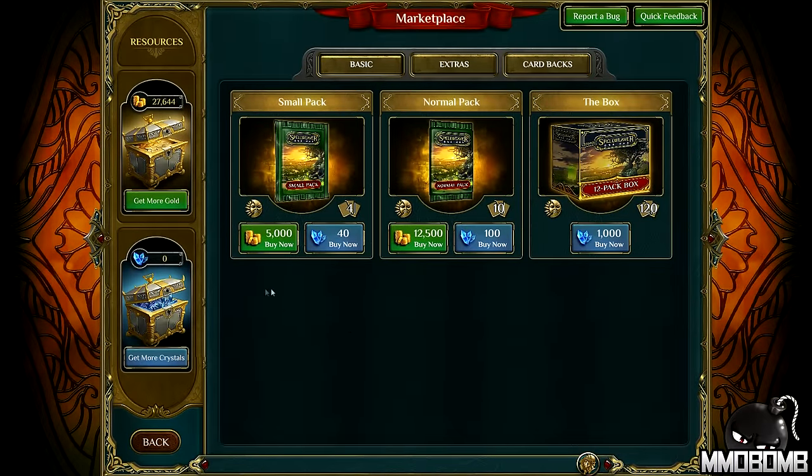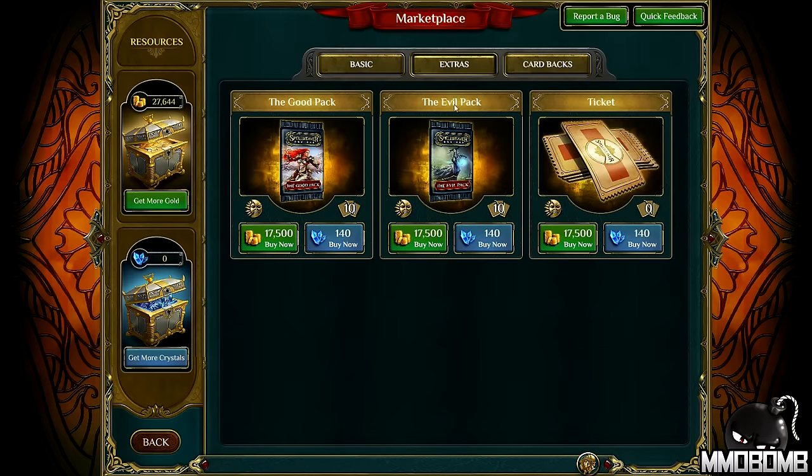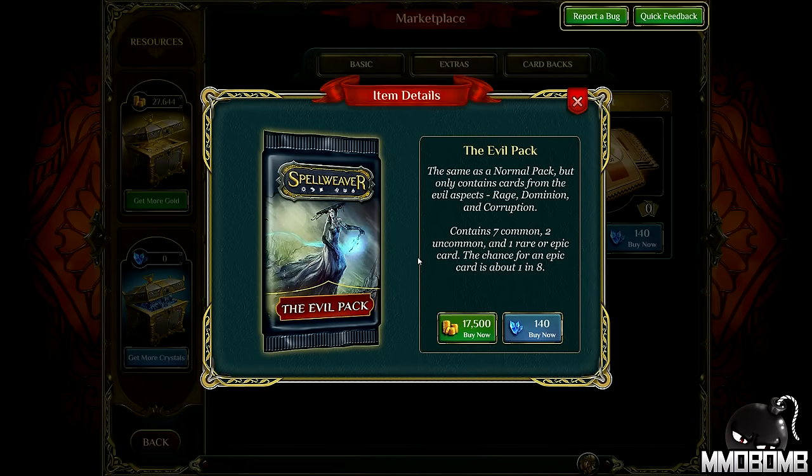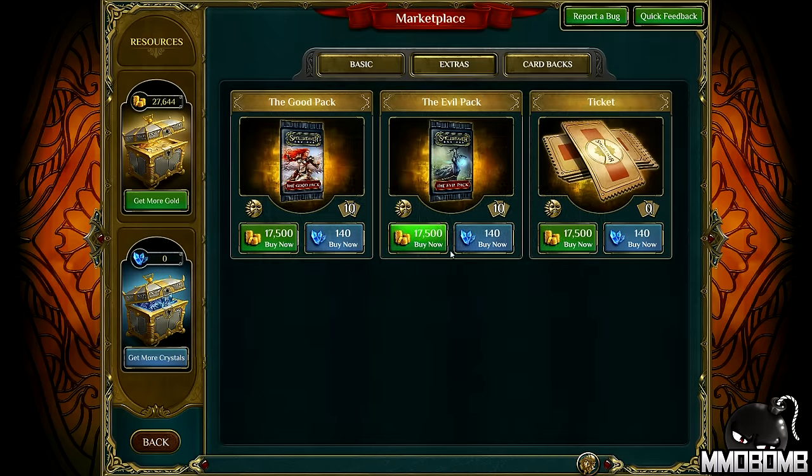Going into the Marketplace — you can see your conversion rates here. Small packs containing four cards are 5,000 gold. Ten packs are 12,500 gold. You can buy a 12-pack box with 120 cards, but that is through Cash Shop currency only. You do have extra packs specifically lined for either the good three aspects or the evil three aspects. So this pack contains only order, wisdom, or nature cards, where the evil pack would be rage, dominion, and corruption. I have a rage deck and unlocked the corruption starter deck too, so I can kind of guarantee the types of cards I'll get by buying these, but they are at a higher rate.